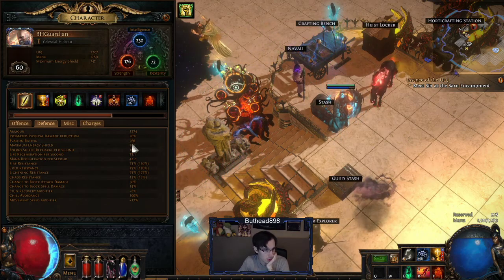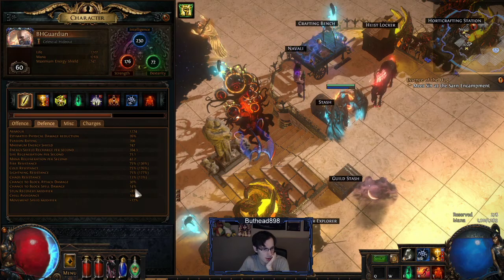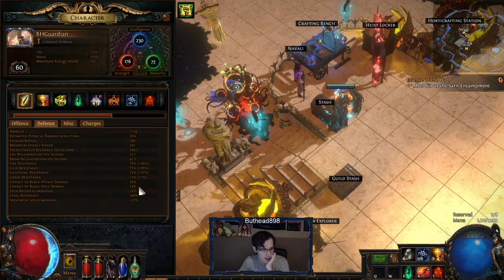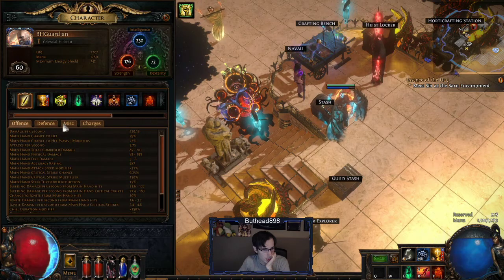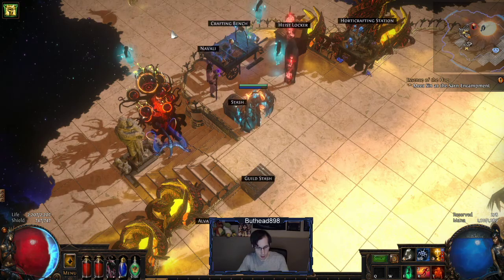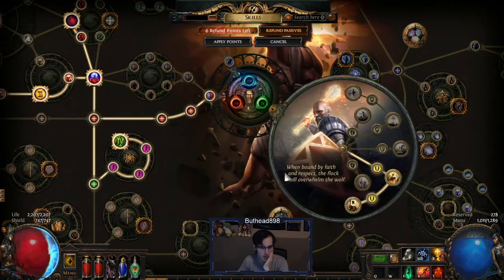We're missing a lot of gear right now. We're at 30% block and 14% spell block — we should be around 60% of each by the time we're done. For Bandits, kill all — you need the 2 skill points since you're a minion build.